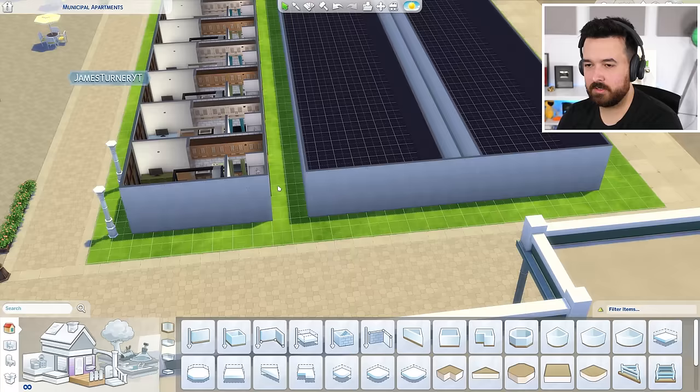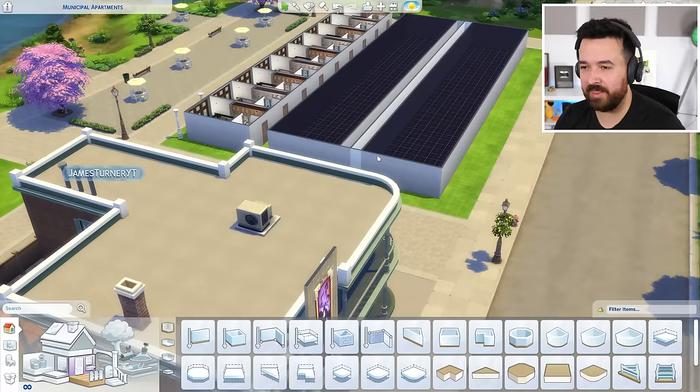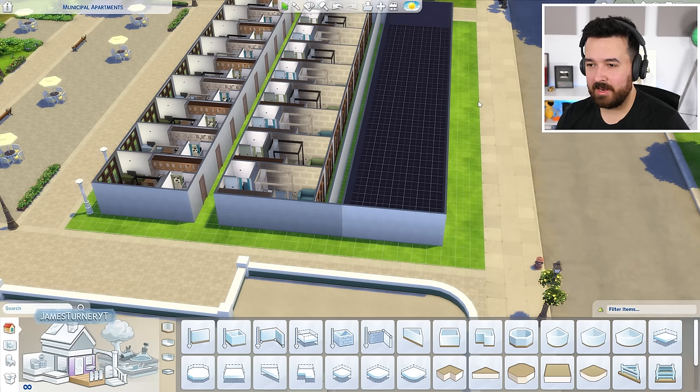We've got floor all the way around with a little bit of a curve. We now have 18 units — whether these can all actually be apartments I don't know, but we'll find out. Let me do this set as well. Then we're going to figure out the layout and then see if we can do another level.